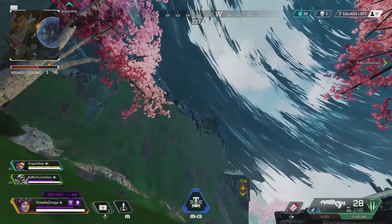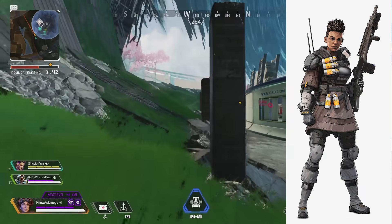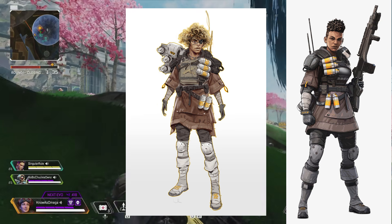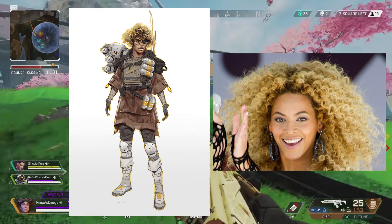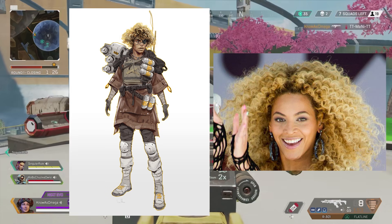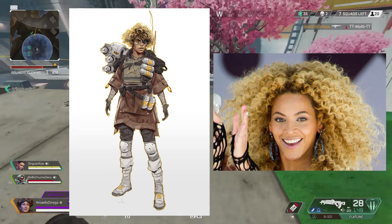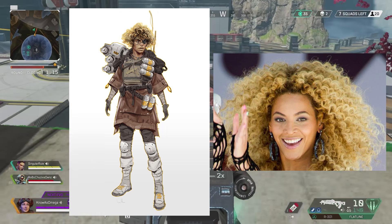The first one I want to start with is actually Bangalore, because she had the craziest concept art of them all and probably the biggest change from pre-development into release. I'm not sure what they were trying to make Bangalore look like, because she looked very similar to Beyonce in this image with kind of a blonde afro. She also has an eye patch in this image, and it just doesn't match at all. This is definitely the biggest change we've seen for any legend in Apex.